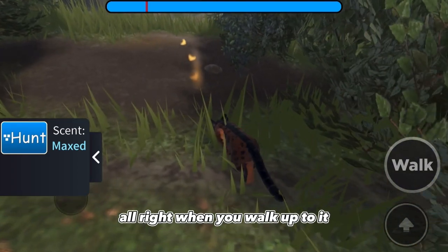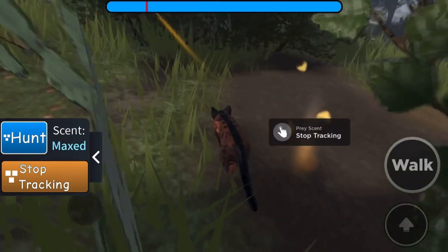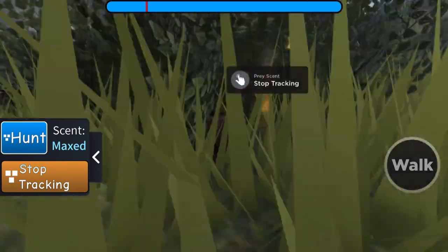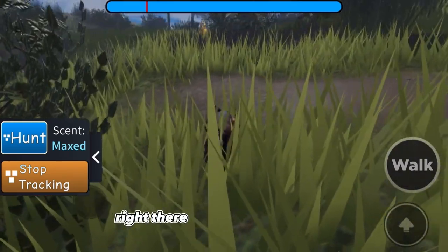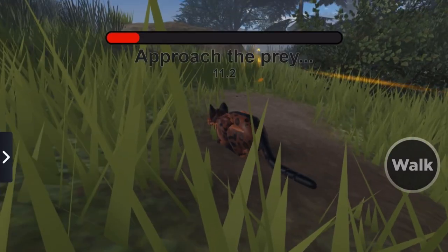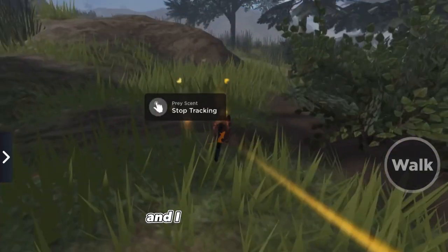When you walk up to it, you're going to want to click the button that says 'Prey Track' and you're going to stalk it. There is the mouse, right there - a little running one. You're just going to click Hunt, approach it, and when it says 'Lunge' you click it, and I caught the mouse.